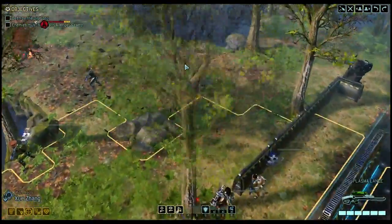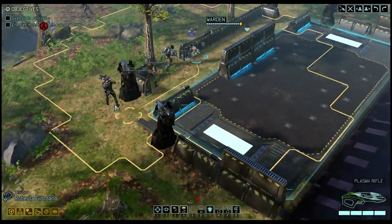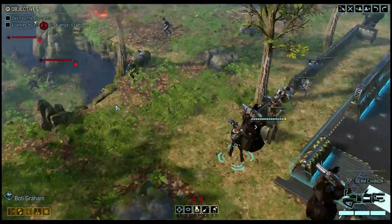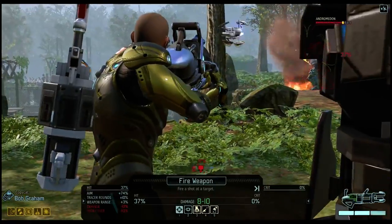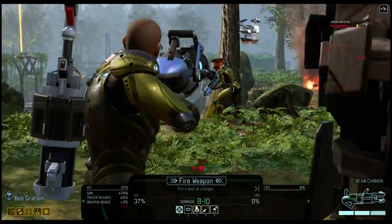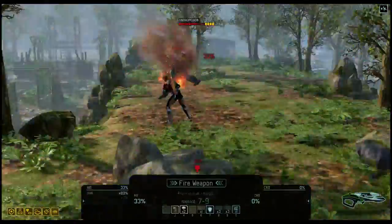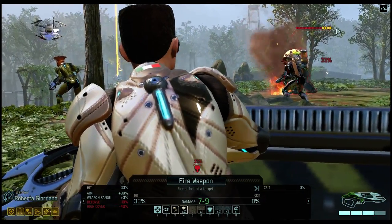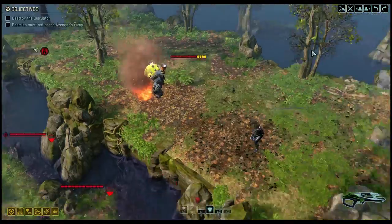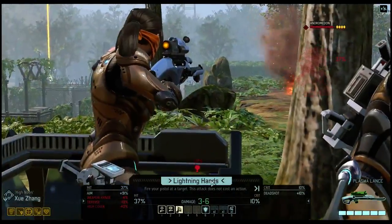He also destroyed the ranger's cover. She's somehow still concealed. Man, that thing is hard to shoot. Why is your chance to hit the Andromeda at 37%? It's not even in cover. It's totally not in cover, but it still has the high cover bonus. It's not showing as flanked either. So we just encountered a fantastic bug. We spent an action opening that thing up too. Damn it. That's very annoying.